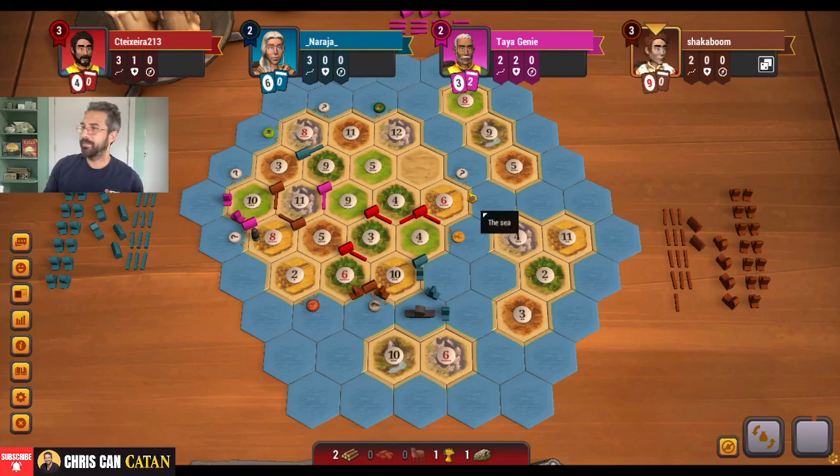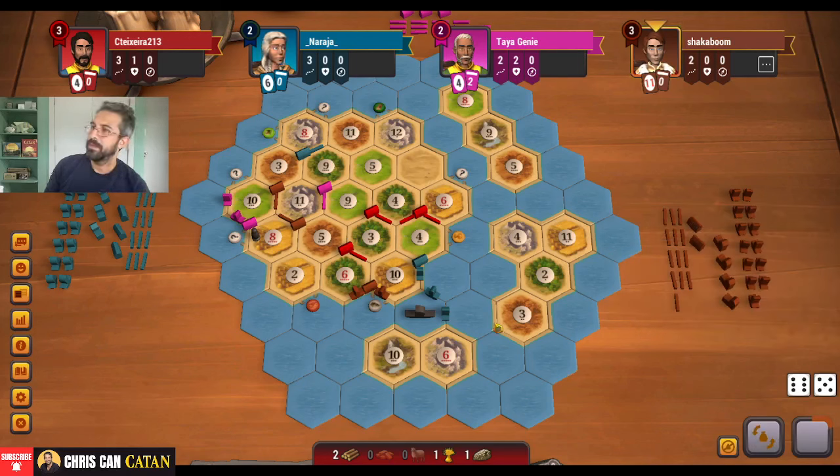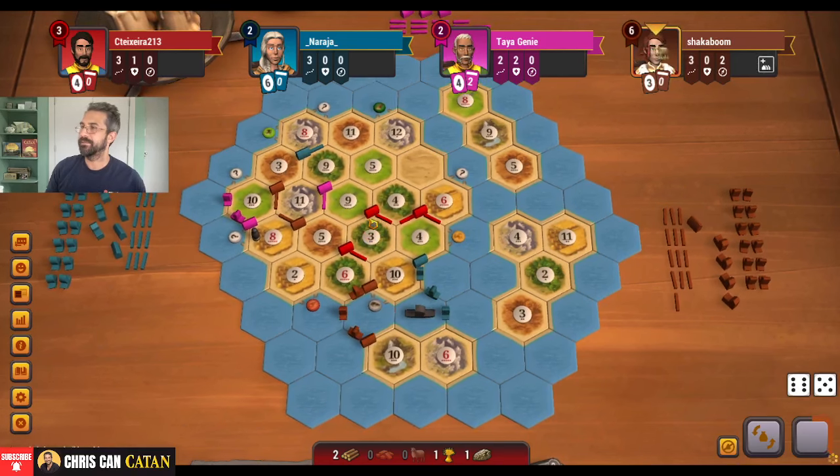Now we can either focus on getting a card — which might be a good play — and I really think our next option is to head for this 3-for-1 port. Get to the 3-for-1 port and that could really speed us along in terms of getting other resources. Monopoly would be pretty sweet. I don't think it was a mistake taking the settle here instead of the city. I do think the settle's right.